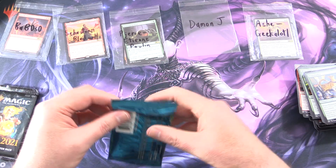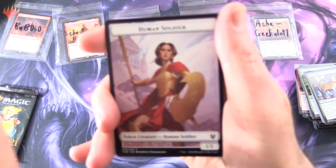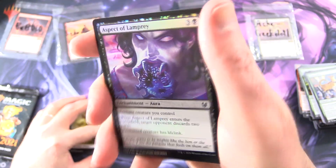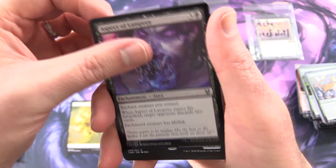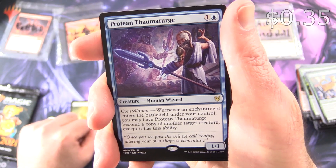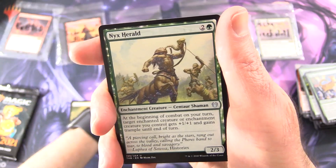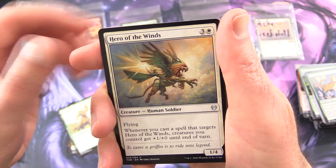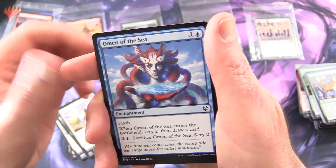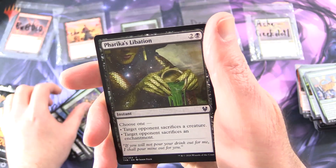And finally we have Damon J — thank you for being a patron. Let's get into some more Theros here. We've got a Human Soldier, a Plains, and a foil Aspect of Lamprey with creepy purple glowing eyes. The rare is Protean Thaumaturge: creature Human Wizard 1/1 for two. Constellation — whenever an enchantment enters the battlefield under your control, you may have Protean Thaumaturge become a copy of another target creature, except it has this ability. Uncommons: Nyx Herald, Hero of the Winds, Farika's Spawn. Commons: Satyr's Cunning, Nyxspawn Corsa, Karametra's Blessing, Omen of the Sea, Flummox Cyclops, Funeral Rites, Memory Drain, Nexus Wardens, and Farika's Libation.